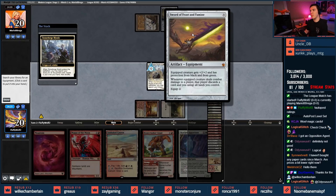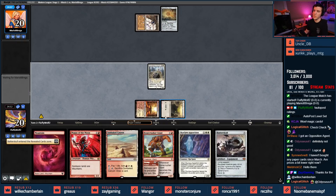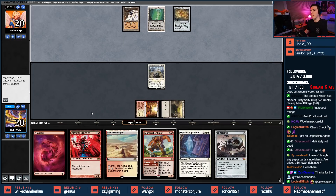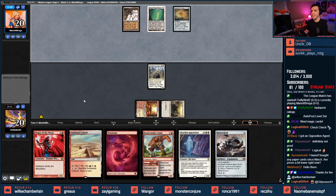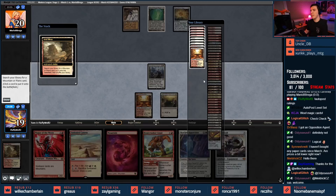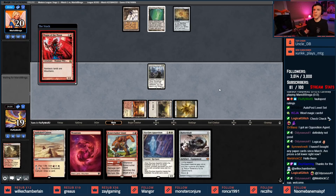I kind of want to just put the Sword of Feast and Famine in because it makes them discard cards and untaps my stuff. Could just Batterskull too. I'll put Batterskull in hand — if my opponent misses their Tron land, we won't play Magus. But if this is a Tron land that follows up with the Urza pieces, then we'll be playing Magus of the Moon, obviously.